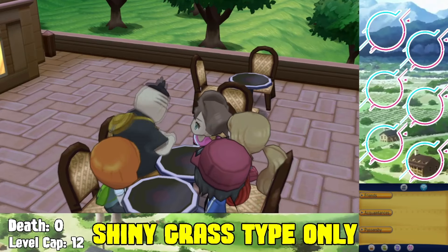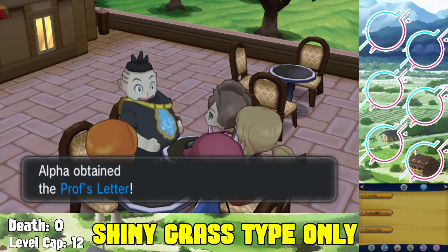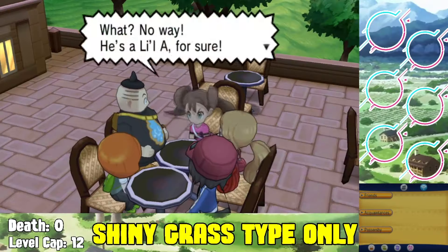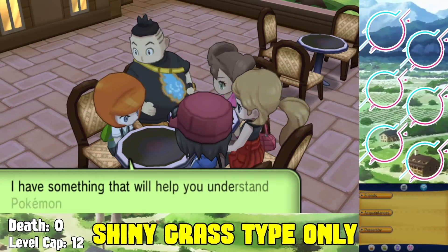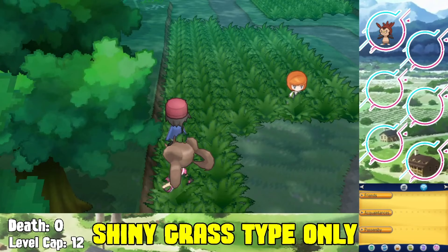Our first Pokemon, our first grass type Pokemon, is obviously going to be Chespin. I've already done all three starters and Chespin for the second time now. I think I soft reset for it probably the most out of anyone for these shiny starters - it's up there. Even though the odds are modified, they're still pretty difficult, but eventually we're gonna find ourselves a shiny Chespin.